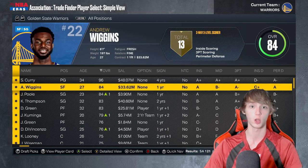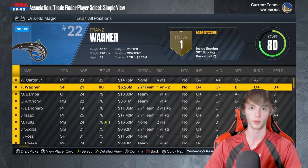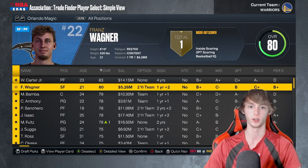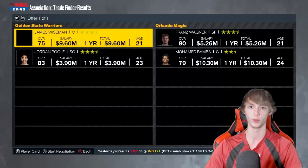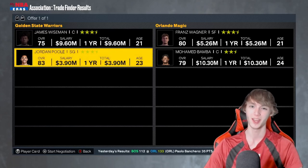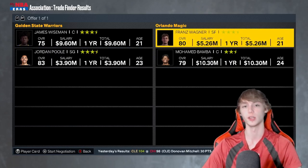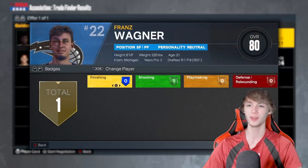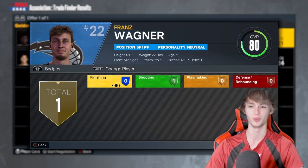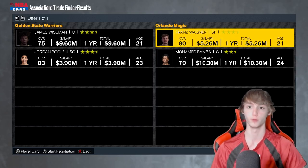For the second small forward, we're going to the Orlando Magic and I like Franz Wagner here. He's 80 overall and 21 years old — on the younger side for sure. To get him, you may need to include Mo Bamba potentially in a package, along with James Wiseman and Jordan Poole — both really young guys. I don't really want to trade Poole, but Franz Wagner is definitely a guy you guys can potentially pick up. I definitely recommend getting him — he's a great asset in franchise mode and relatively easy to acquire.